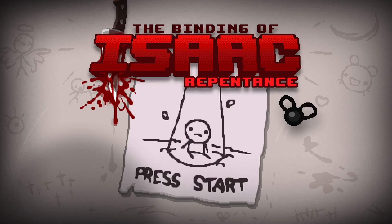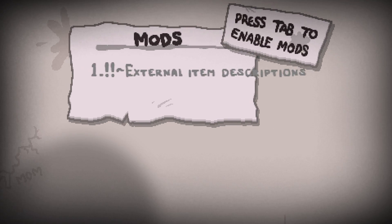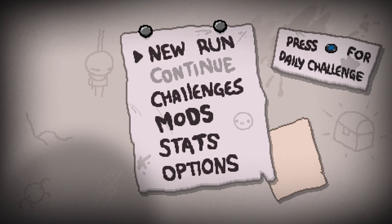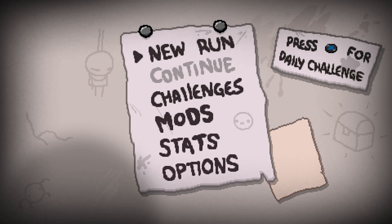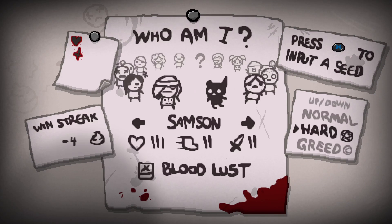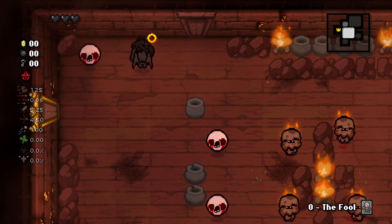Hello everybody, welcome back to another episode of Binding of Isaac. I'm going to turn back on the item descriptions mod — I had it off for a little while because it wasn't letting us progress, but I think that's been fixed now. It's very useful because there are a lot of items in this game and it's hard to remember what everything does. This makes life a little bit easier — and by everybody I mean me.